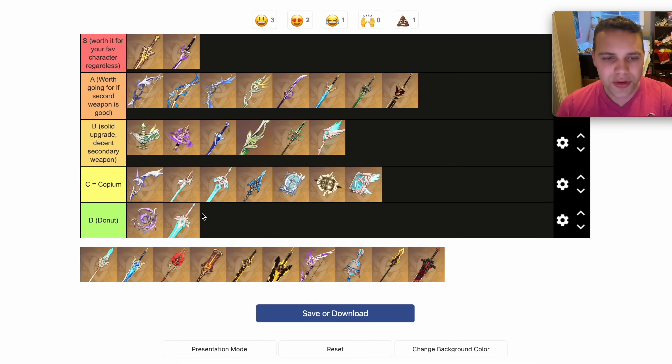Unfortunately, there's really no use for the Skyward Pride. I think one day we could get some more Claymore users that would use the Skyward Pride well, but for now, even four-star options are generally better. If you have Eula or Itto and don't have enough ER substats, it can be decent, but it's pretty Copium and pretty bad, unfortunately.